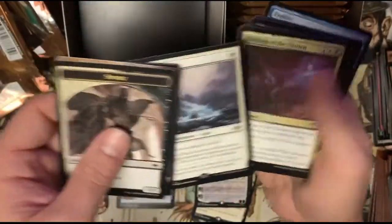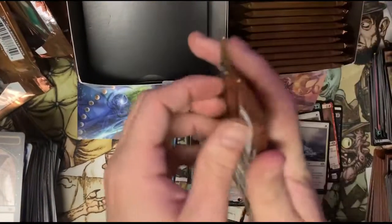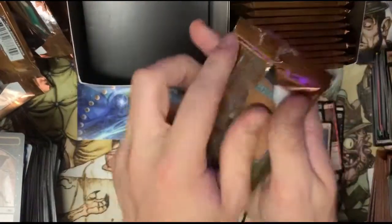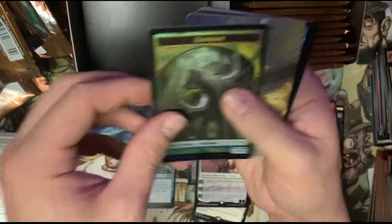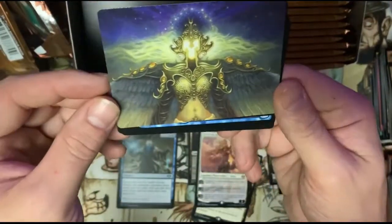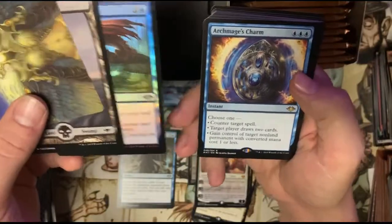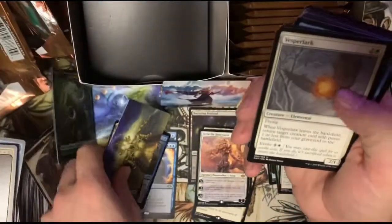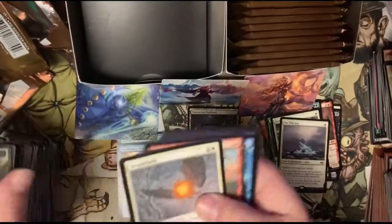This is the last pack from the first half. Got a spirit — oh, look at that art card, I love it — snow-covered mountain, and On Thin Ice. Are we on thin ice? Do you guys ever feel like you're on thin ice? Foil elephant — look at that, we're getting some foil tokens. We got snow-covered swamp, Twisted Reflection, and hey — Archmage's Charm! That's another one we'll probably put in the deck. And Hollow One Sliver.